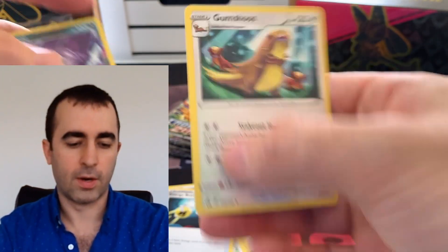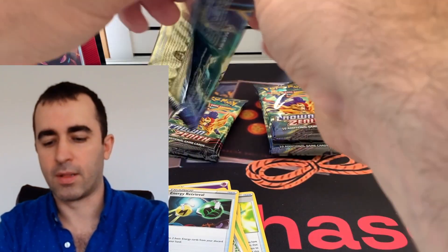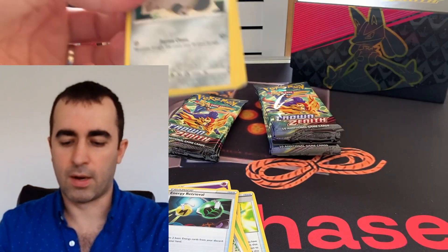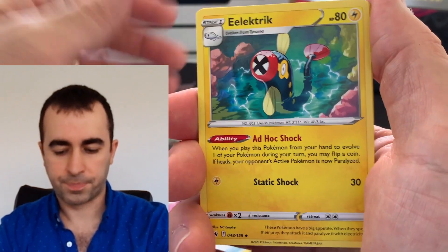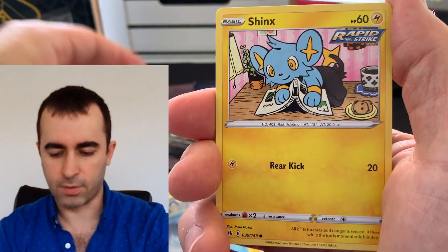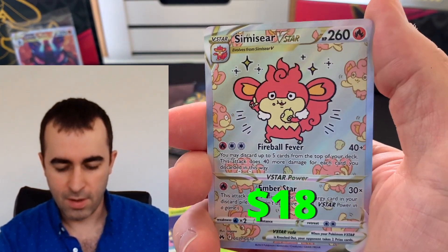Absol and Gumshoos are regulars. A lot of the prices have dropped but I think it's just temporary. If you see how amazing everything looks in the set, it's just a matter of time before everything sells out. ETBs are mostly sold out in New Zealand and the US as well, so it's going to be a great set for years to come. If you're keen on all the beautiful art, get into it!